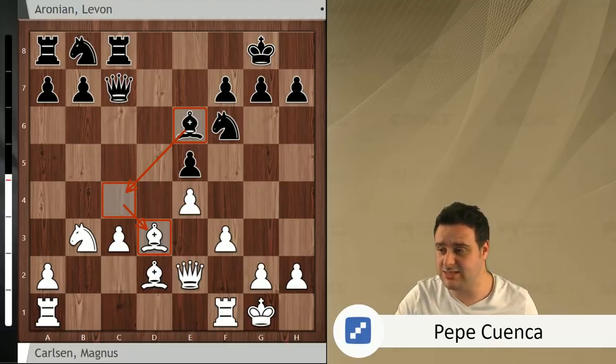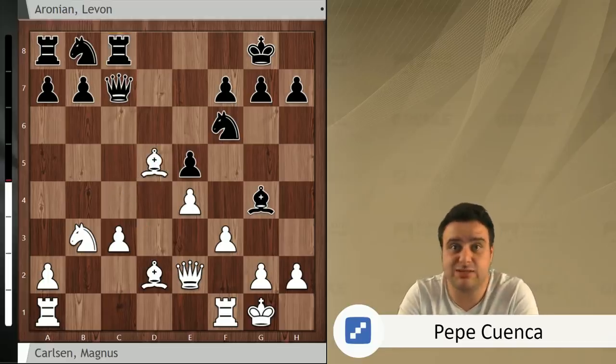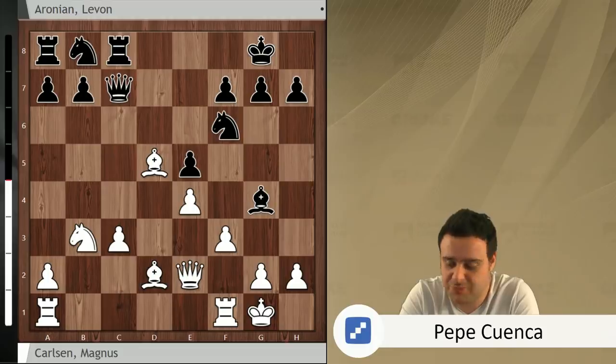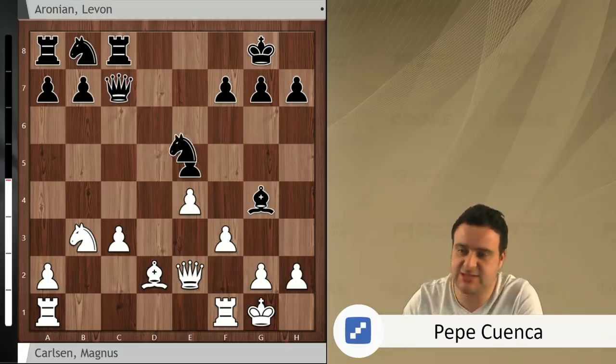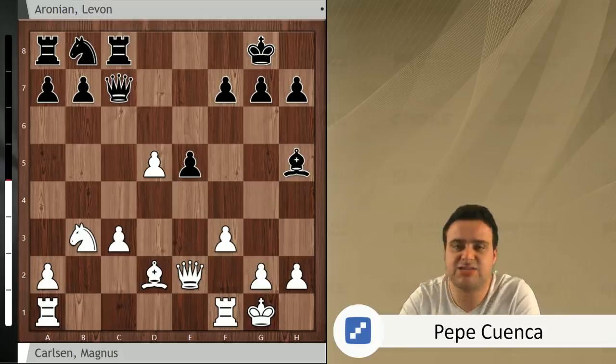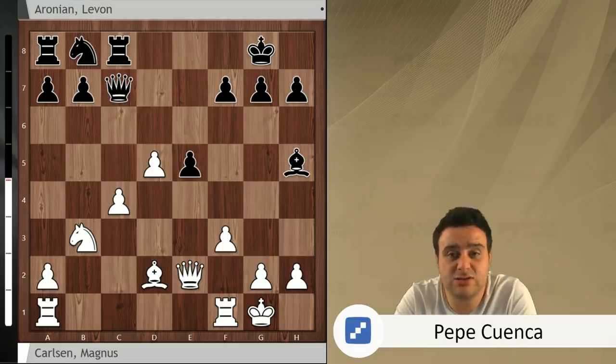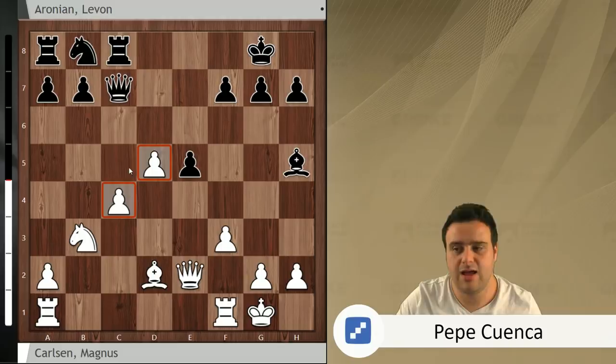Instead, after rook c8, Magnus goes for bishop d5, giving up the bishop pair — but it's actually a really interesting move. Knight takes d5 was played by Levon Aronian, and e takes d5 by Magnus. Now the bishop on g4 is attacked, so bishop h5 was played by Levon Aronian, also stopping f4 ideas. Now you see Magnus' idea: he goes for c4, and now he's got a passed pawn and these pawns are going to march on the queen side. If White manages to play c5, Black's position is probably already dead.